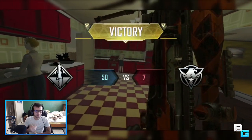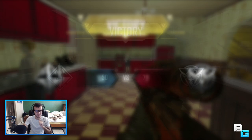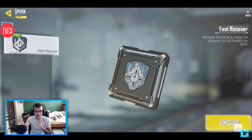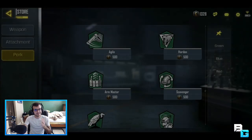I have four perks with confirmed text descriptions. Hardened, in the green slot, reduces weapon sway when damaged by 50%. Arm Master lets you carry 50% extra ammo. For the blue perks, Fast Recover reduces the time to recover to full health by 30%. Demo Expert, in the red slot, increases explosive damage by 20% — not sure how I feel about that one. Those are all the confirmed descriptions I have.